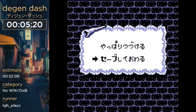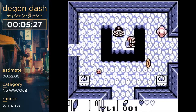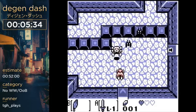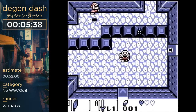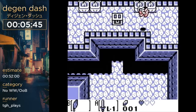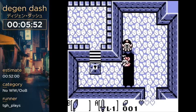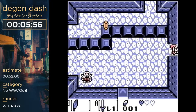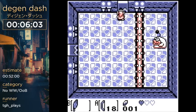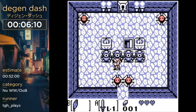Now we're going to get the Roc's Feather, which allows us to jump. Pretty soon I'm going to do something called the super jump. I can clip pretty deeply into some of these walls — if you clip into a wall, you can trick the game into thinking you're jumping off a cliff and you lose collision for a bit. I use that to jump over that keyhole: you face into the wall, face the other way, then swing your sword or shoot a projectile in the other direction, and that tricks the game into thinking you're jumping off a cliff.